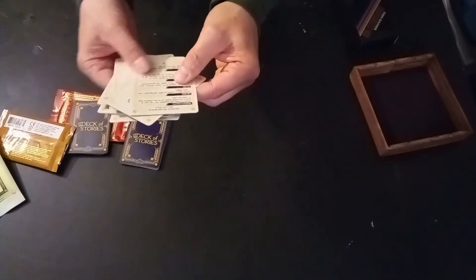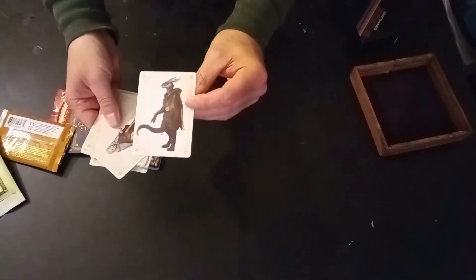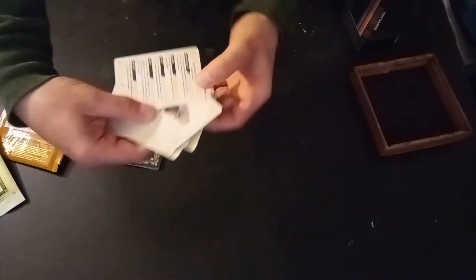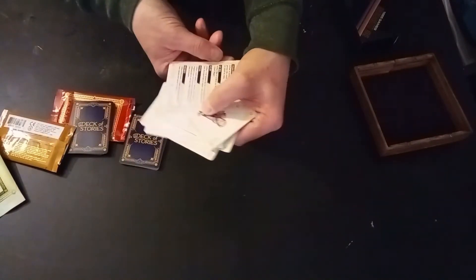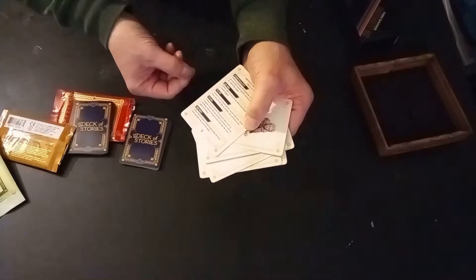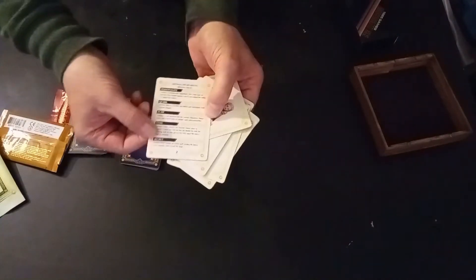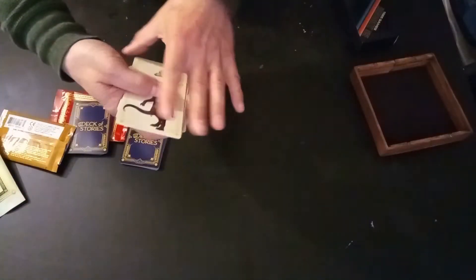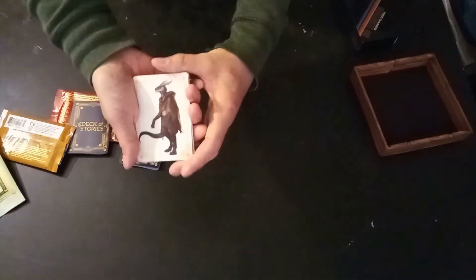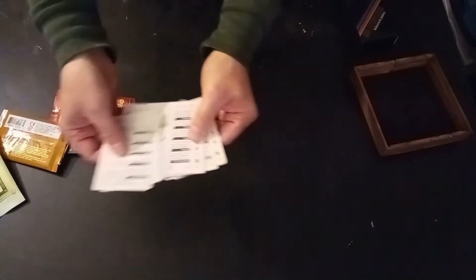This one, for instance, is obviously a dragonborn. It gives you personality, any quirks, flaws, and goals. So it gives you all the information you need for that NPC. If you need somebody quick — shopkeep, bartender, street thug — here you go.